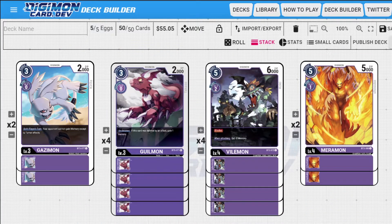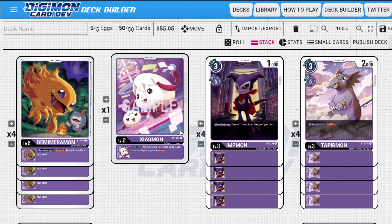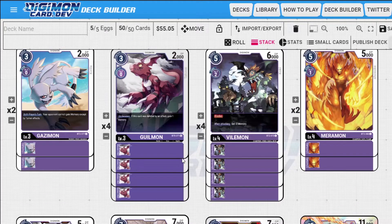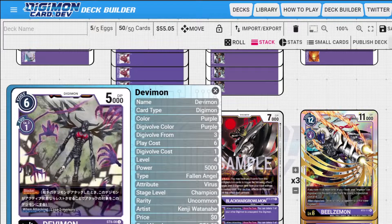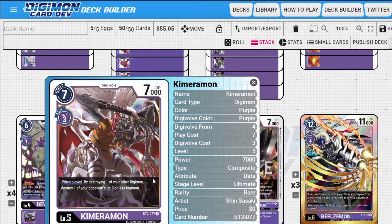Purple has a memory tamer, blue has a memory option, yellow has a memory option — there's a lot of memory options out there. Being able to stop them from gaining memory is useful. In the Hexablaumon deck, outside of Justice Tamer, they have things like Pseudomon and that new blue rookie that can gain memory from discarding evolution sources, which is always annoying. Those are my rookies of choice — only 14, but 14 is really all you need. You got Vilemon, two Maramon as a one-cost replacement for Devimon, and four of the blocker Devimon as well.